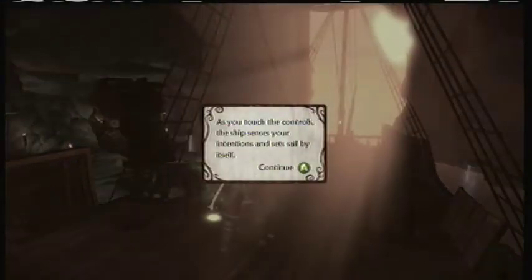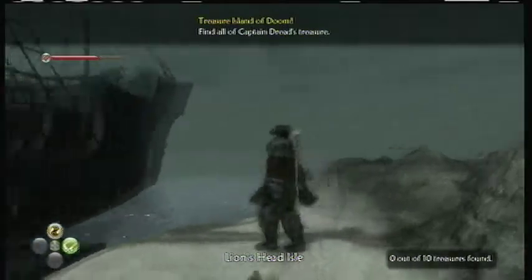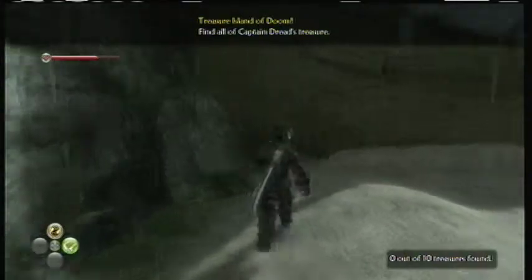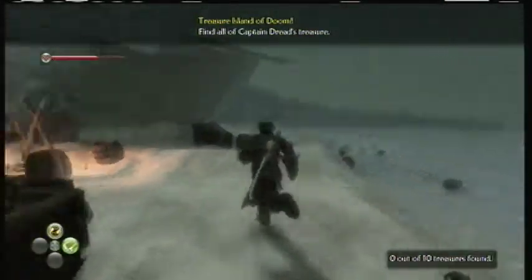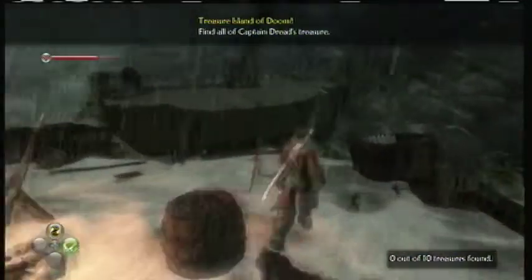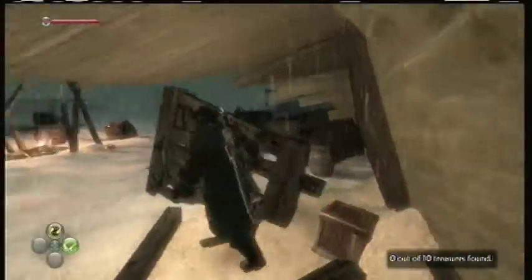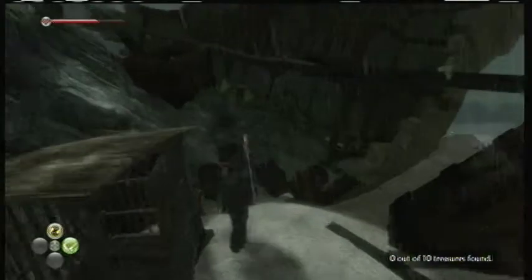The ship senses your intentions and sets sail by itself. Cool. Alright, so we are here at Lion's Head Island. And yes, that's a referral to the Lionhead studio that made the game — you'll find out why it's named that later. So we are here to find treasure. That includes anything buried, anything in treasure chests, anything, anywhere.